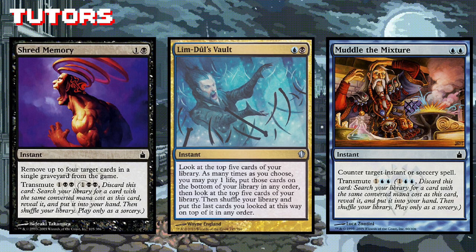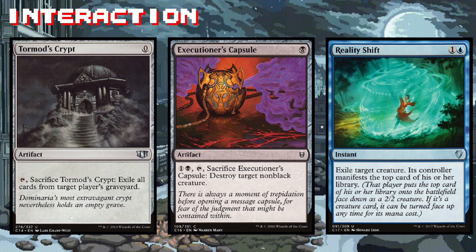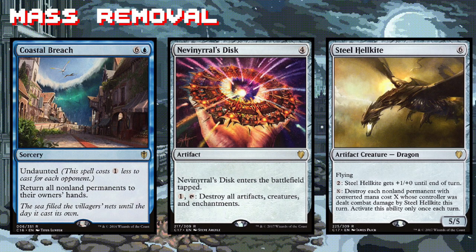All the fancy card draw and tutor spells in the world won't save you from creatures trying to beat down your door though — we have to have ways to prevent that. Executioner's Capsule is highly abusable here, perfect for taking out those pathetic non-black creatures. No surprise, the blue deck packs a nice little grip of counterspells, perfect for irritating our opponents and protecting our big plays from disruption. Unfortunately, things go wrong sometimes, and when they do it's important to have a get-out-of-jail-free card in the form of mass removal, especially mass removal spells like Nevinyrral's Disk and Steel Hellkite, which we can get back if they happen to get blown up.